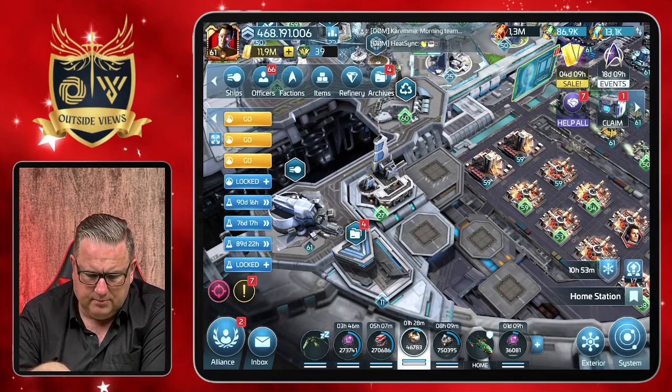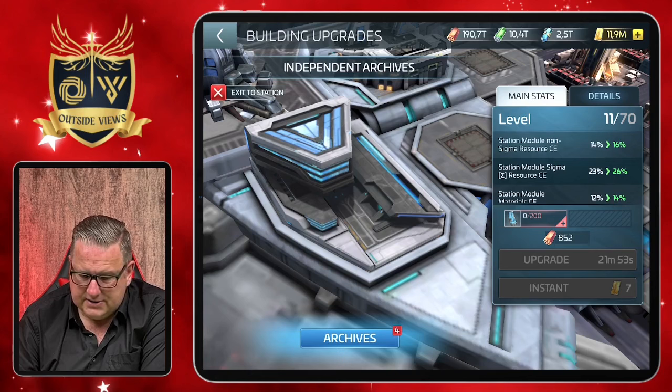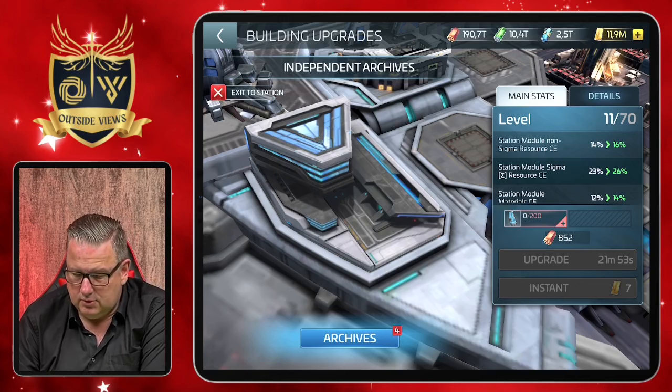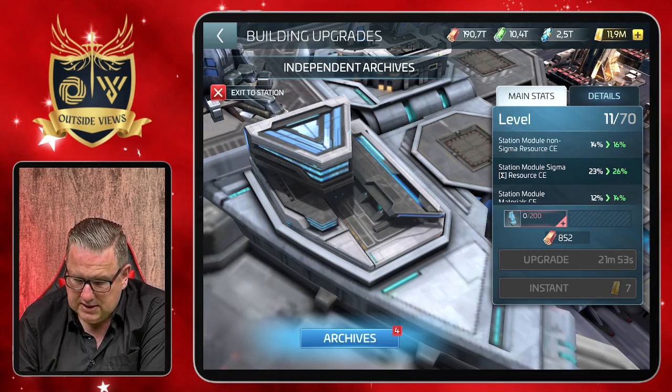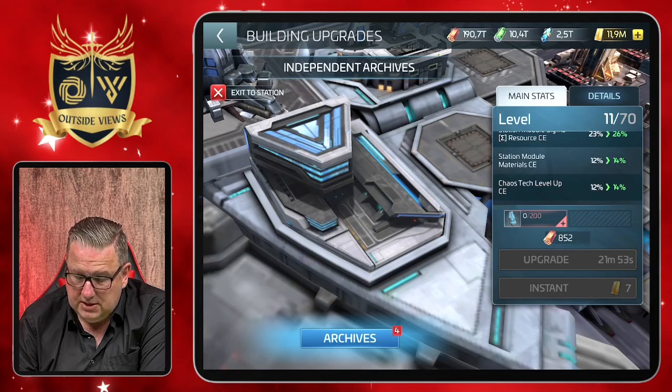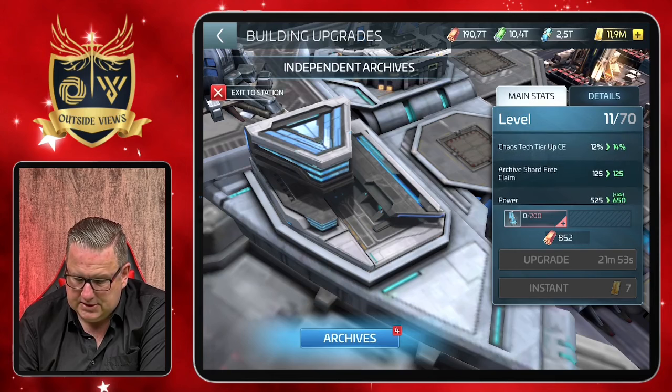And then if we click the building, there are two things. First of all I want to talk about the details of the building, and then we will talk about the archives. The normal details are that it brings some buffs, as buildings often do. In this case there is a cost efficiency for station module non-Sigma resources, a station module Sigma resources cost efficiency, a station module materials cost efficiency, a chaos tech level-up cost efficiency, and a chaos tech tier-up cost efficiency.